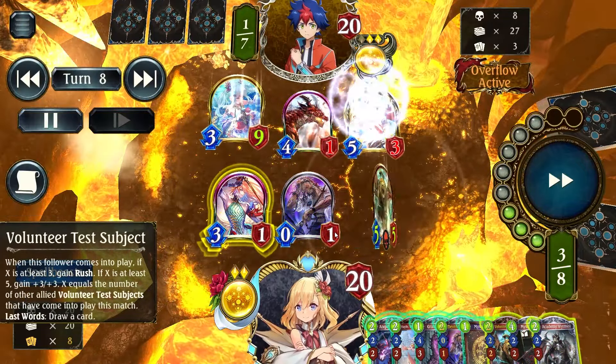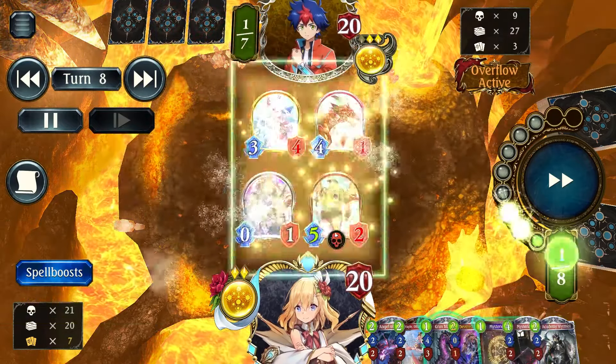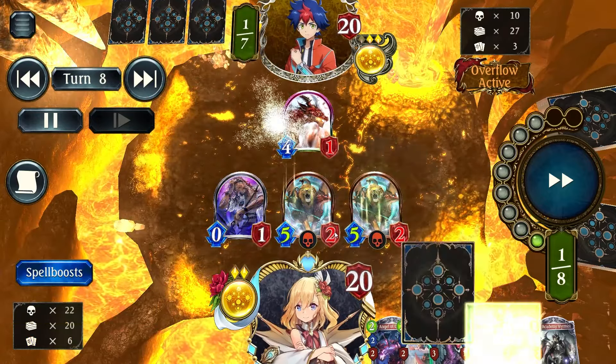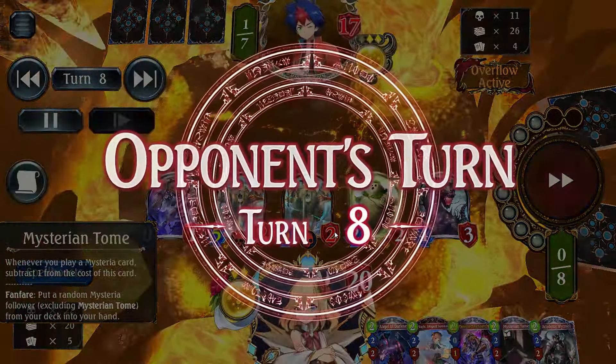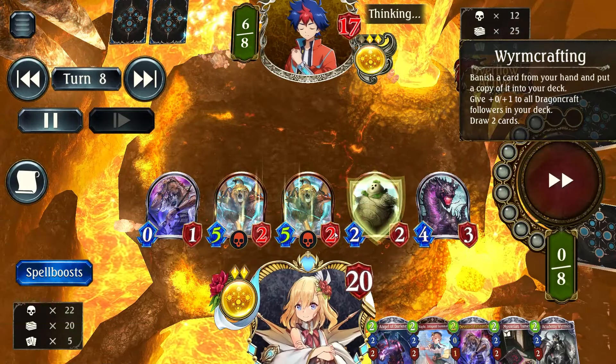Now finally all my Test Subjects are active — they are 5/5s, insane value. I could have used Angel of Darkness to clear that, but just in case I need it, I decided to save it and skimp a little. Just use the Green Black Worm as a tempo card so I don't have to spend a single Evolve point at all.